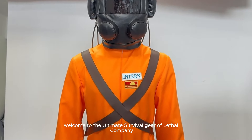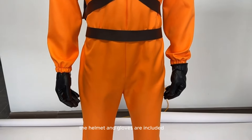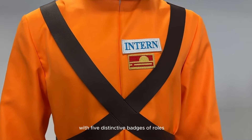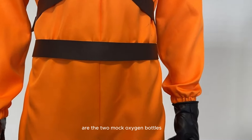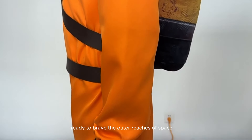Welcome to the ultimate survival gear of Lethal Company. This costume has the premium quality. The helmet and gloves are included. You can personalize your journey with five distinctive badges of roles. The most interesting part are the two mock oxygen bottles, which really complete the picture of a Lethal Company operative ready to brave the outer reaches of space.